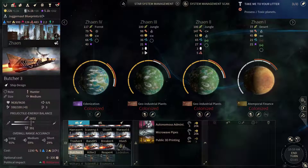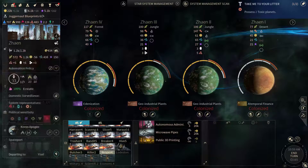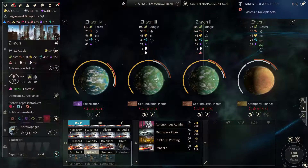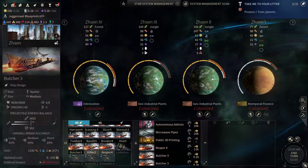What we could start building is some ships here at Zion. Let's get one Reaper and a couple of Butchers.